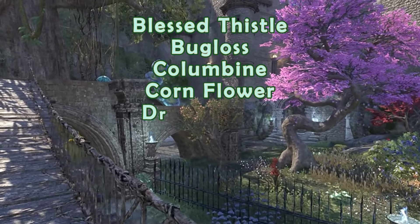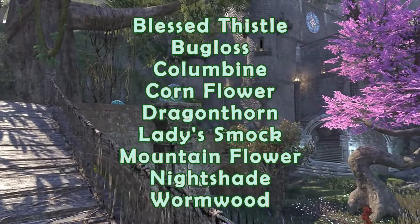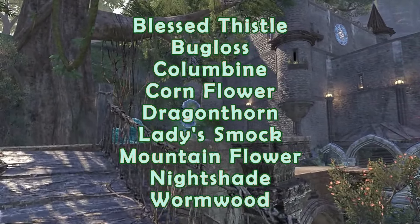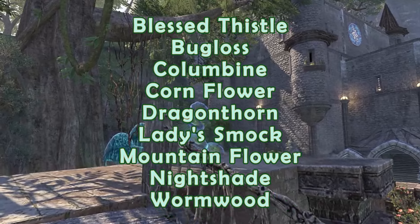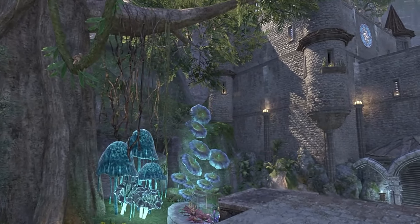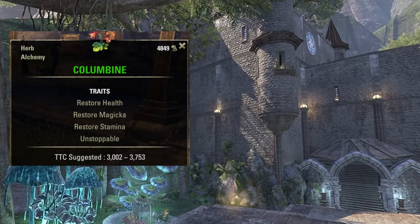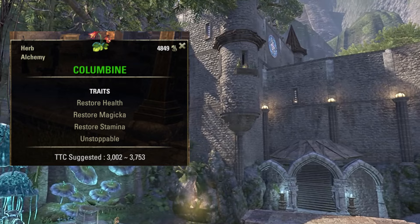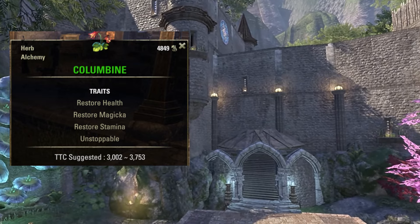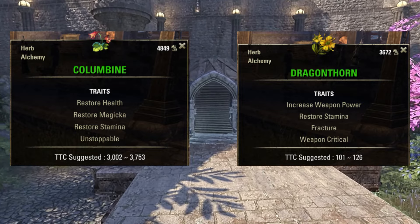There are 9 different types of flowers that can spawn from alchemy nodes. Of the flowers that do spawn for alchemy survey nodes, the most valuable is Columbine, which goes for over 3,000 gold per flower on PCNA. While the least valuable flower is Dragonthorn, going for about 115 gold each on PCNA.